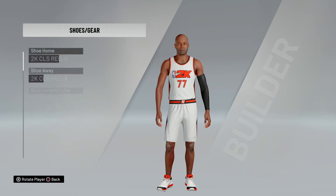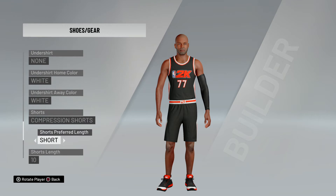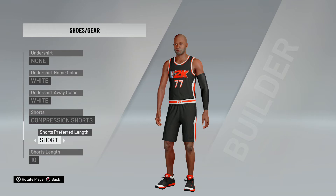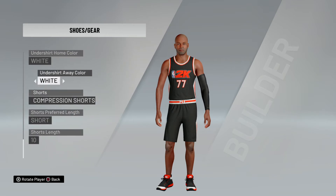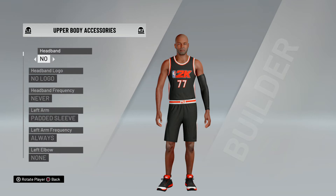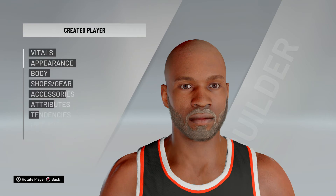Then shoes and gear. You can put whatever shoes you have — it will actually let you put the real shoes that you made or purchased. Make sure that it looks like your MyPlayer, and then the same thing for all these other settings. Next, accessories: that's your arm sleeve, leg sleeve, headband, any of that kind of stuff that you have on — exactly like your 2K MyPlayer. Upper body and lower body items, make sure you put those on.